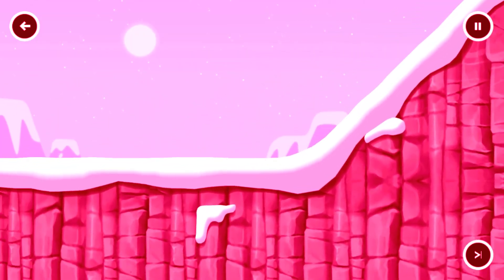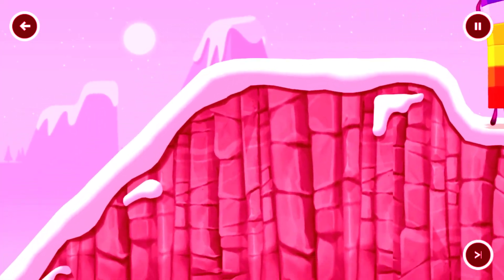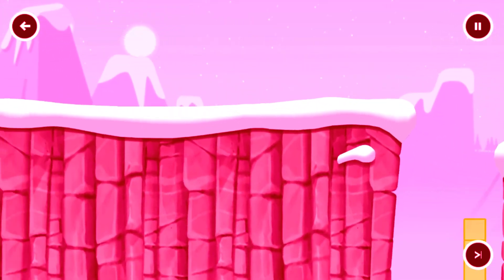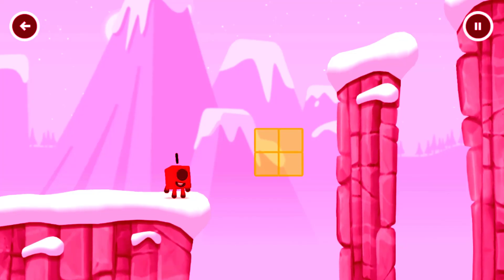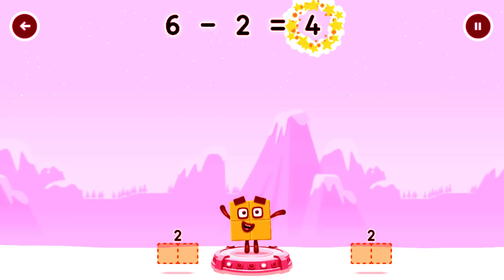Pick an adventure! Take number blocks away from 6 to leave 4. You've solved it! 6 minus 2 equals 4.